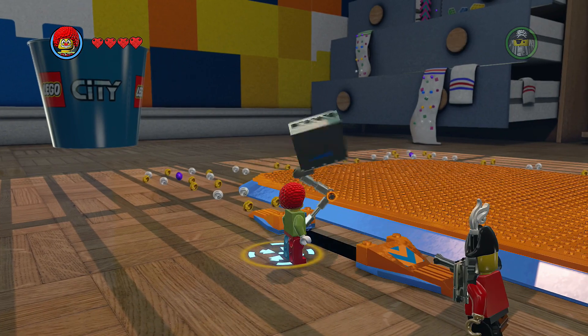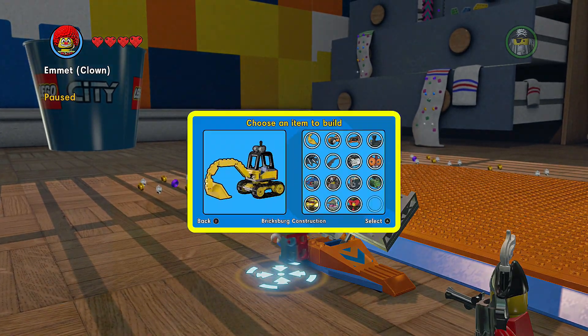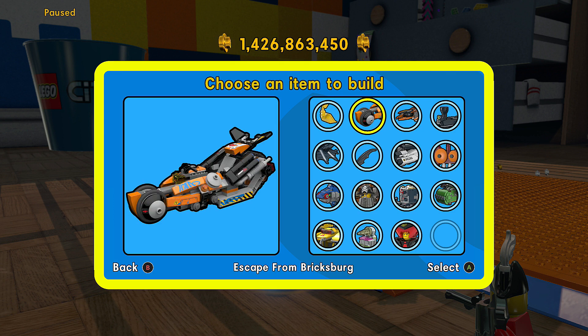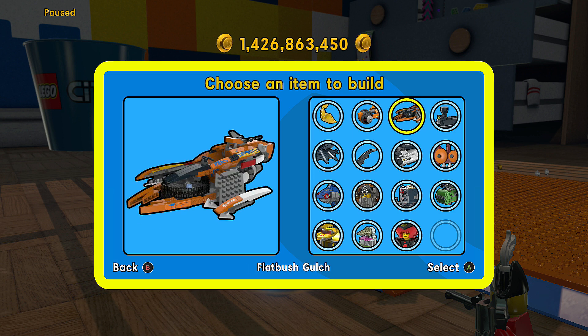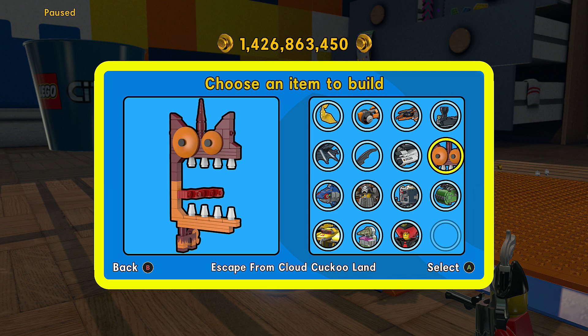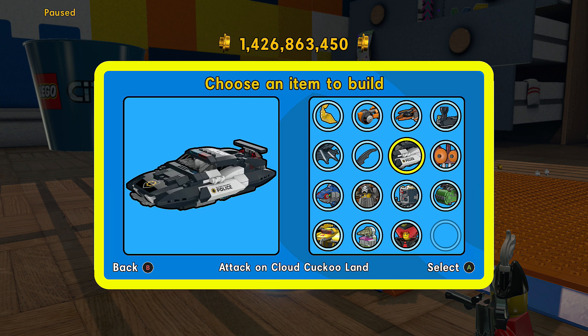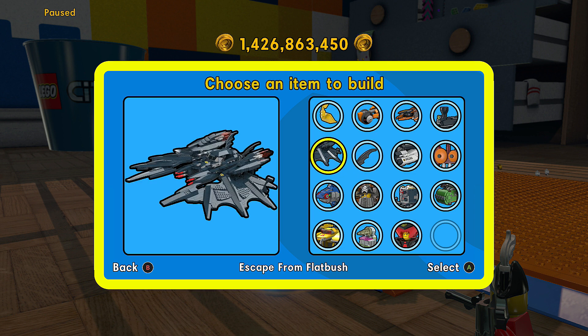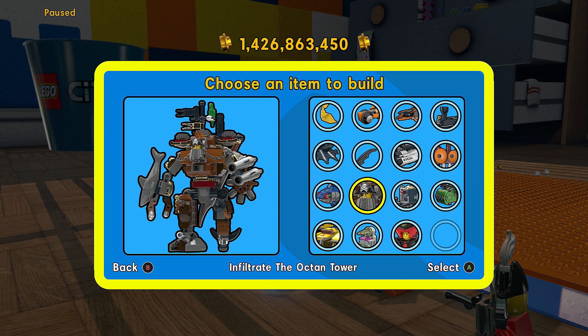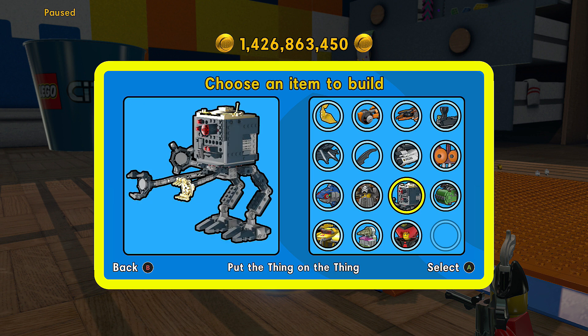Let me show you what I've completed already: Bricksburg Construction, Escape from Bricksburg, Flatbush Gulch, Flatbush Rooftops, Escape from Cloud Kookaland, Attacking Cloud Kookaland, Cloud Kookaland, Escape from Flatbush, The Depths, and the one I just completed — Infiltrate the Octan Tower. I've already done Broadcast News too.